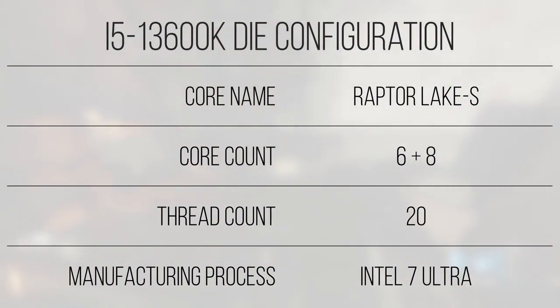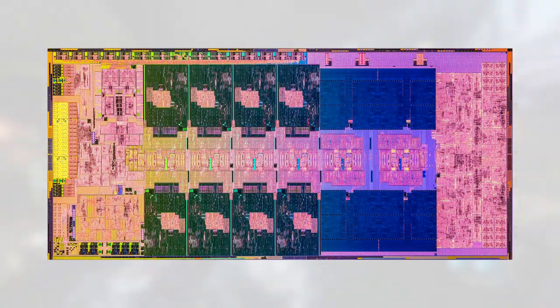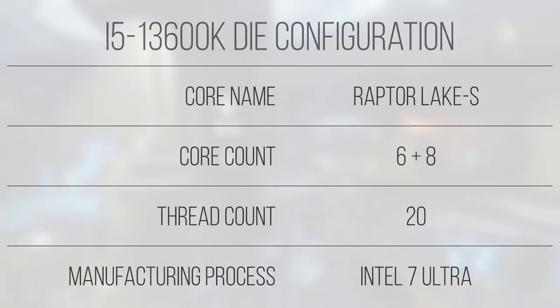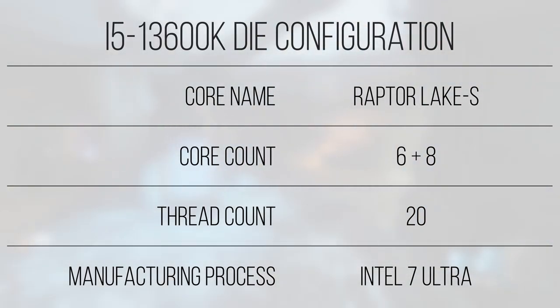The die featured in this processor, while it is cut down, is a little different from the previous 12th gen parts. Looking at the full Raptor Lake S die, you can see that it's now physically longer than its 12th gen counterpart due to an additional 8 efficiency cores being added, bringing the total core count in a fully unlocked i9-13900K to 24. This increase in core count trickles down to the i5 line as well — while the last generation sported a 10-core 16-threaded i5-12600K, Raptor Lake now sports a 14-core 20-threaded i5-13600K.